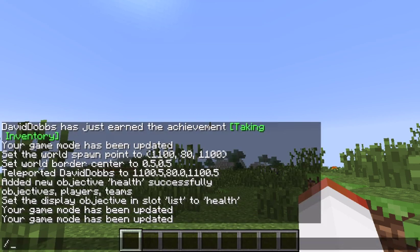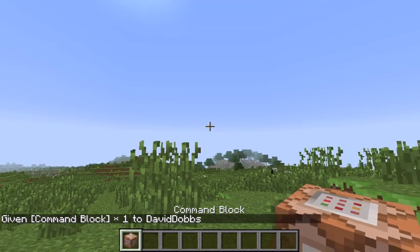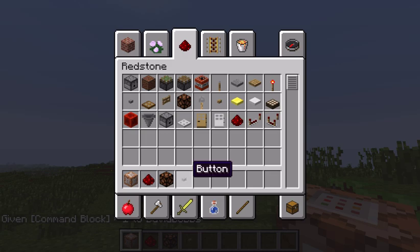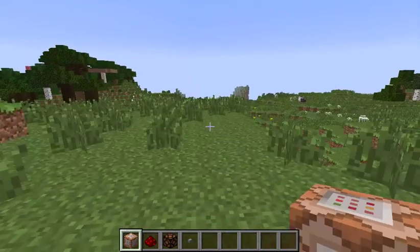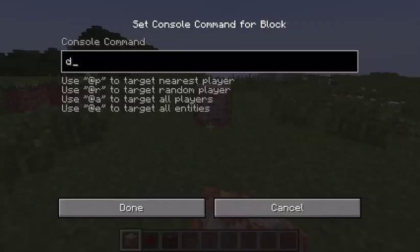Then we need some command blocks. Give yourself a command_block — give your name command_block 1. You'll also want to grab a little bit of redstone, a button, and just a regular block.